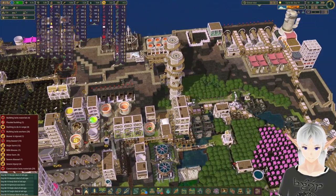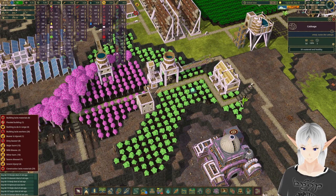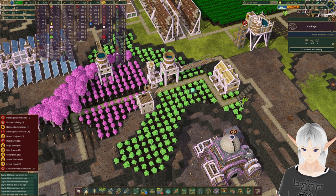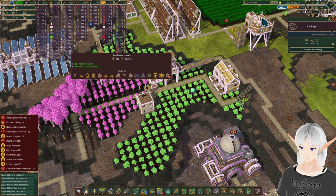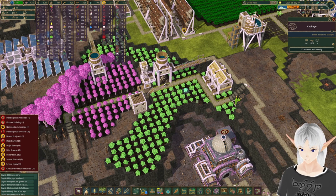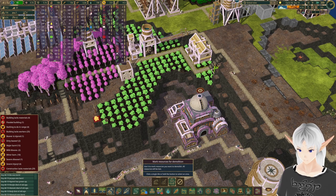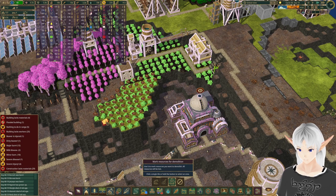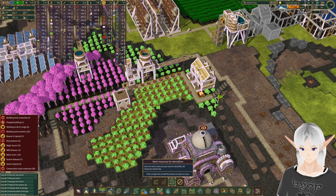I'm noticing this cabbage field here is not getting used at all — there's just cabbages sitting there for entire cycles not getting harvested because we don't need any. So we're going to switch this over and do some more sunflower seeds. We're going to demolish all of this — every bit. All of it can go. You don't need cabbages there.